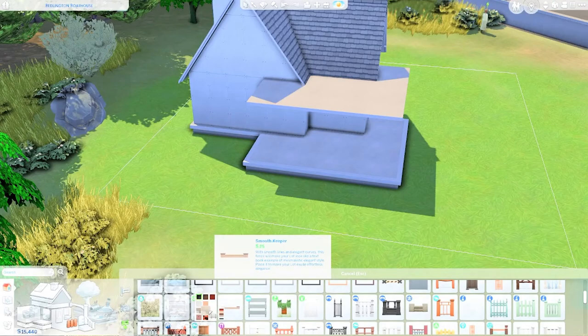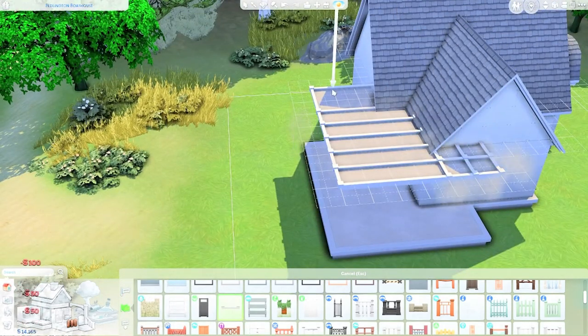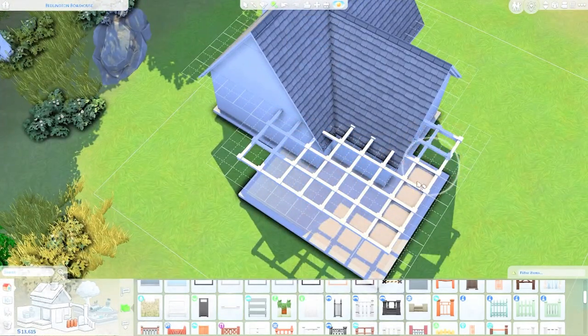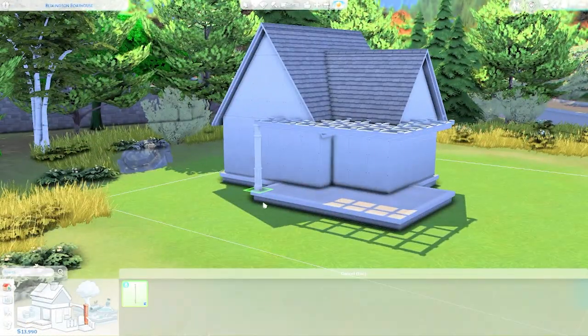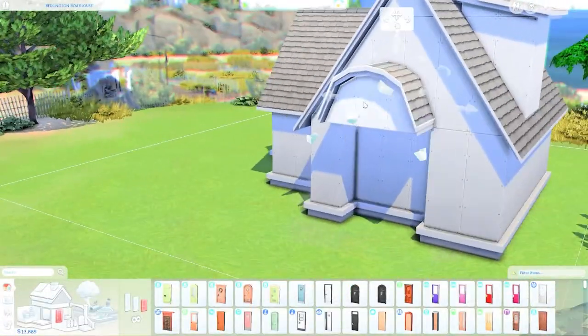Anyways, today we are building a barn house in Brindleton Bay and the barn house is called a blue barn house because it is blue in color. I had a lot of fun building this because it is very pretty in my opinion, and I really hope you guys will like this build as much as I did. It definitely was a lot of fun decorating the house inside and out.